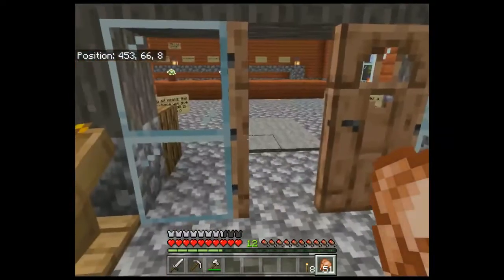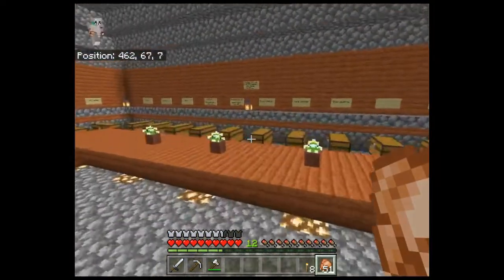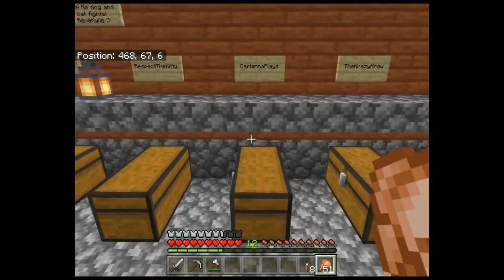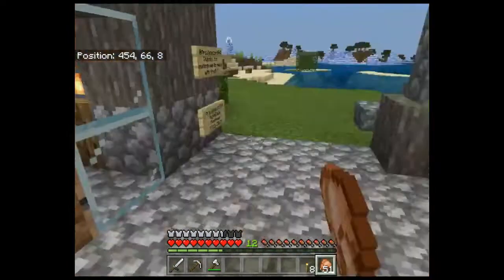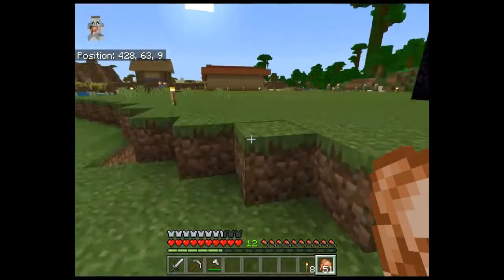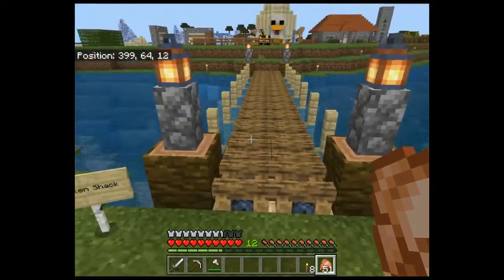Let's have a look at the town they've set up. This is the community post office where we grab our little boxes that they put together for us. They left some tools and some food - yummy chicken - just to get us started. We've got a horse here too. I really like these bridges, they're really cool. Chicken shack - let's go that way.